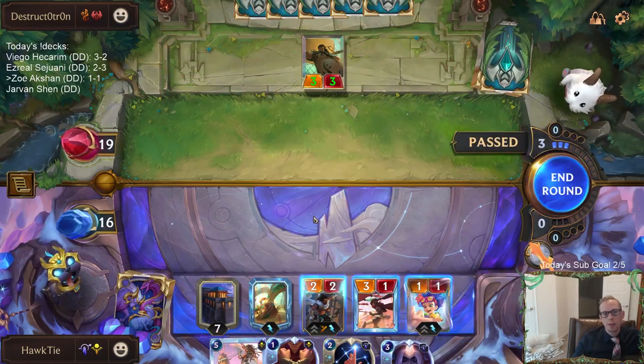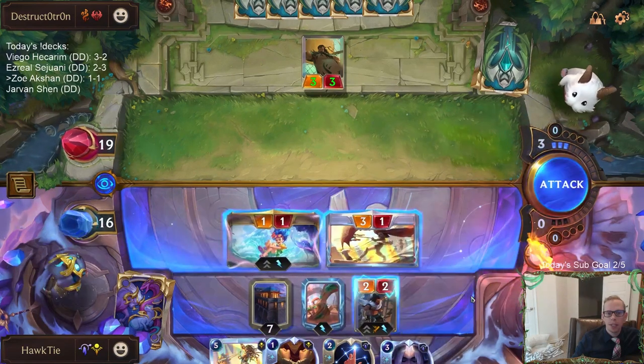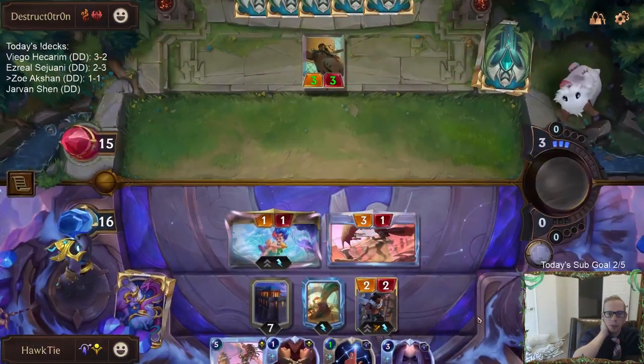If I attack, I allow them to play Misfortune. I'm not wasting any mana if I don't attack. If they'll be able to keep all their mana... I guess we attack, but now we're going to let them be able to play Misfortune.